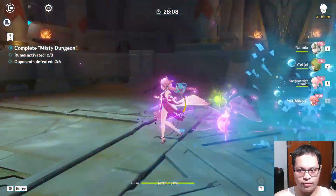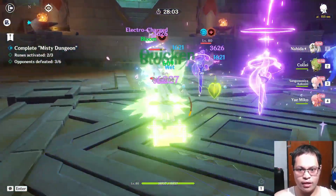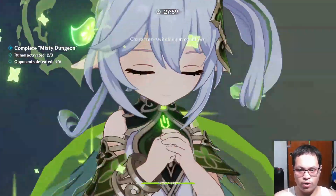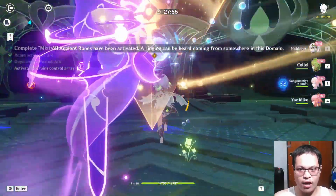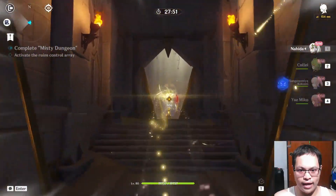Let's go ahead and clock this one. We're using Yomiya, Ayaka, Niko, and now Kokomi. I think the reactions are really done because I'm using multiple Electro, Hydro, and Dendro characters. Since we're done with all three runes, let's go ahead and activate the final challenge.